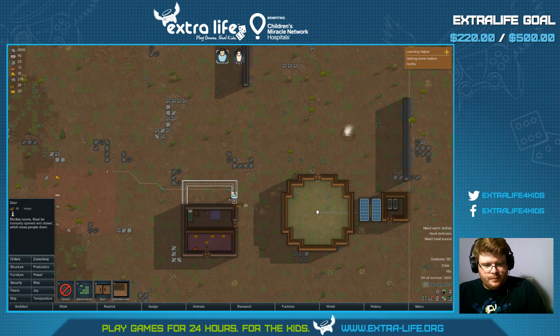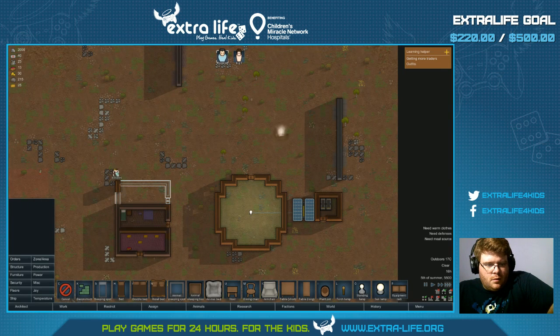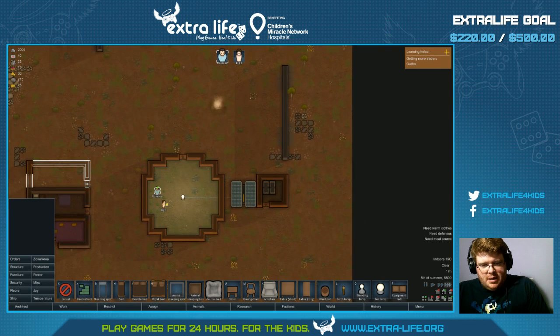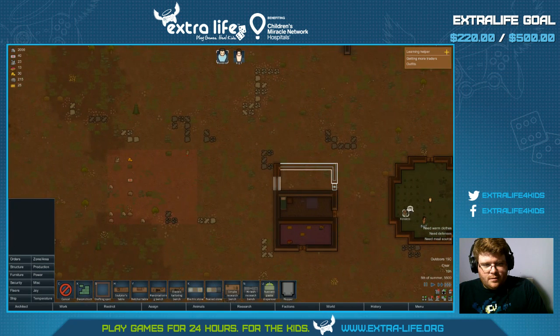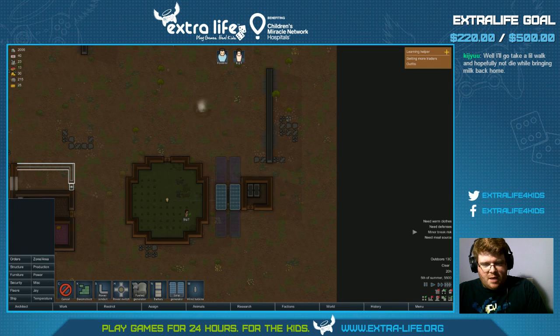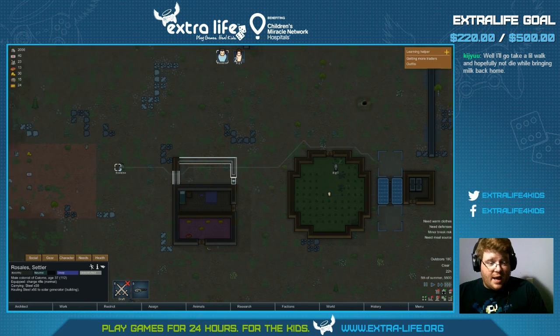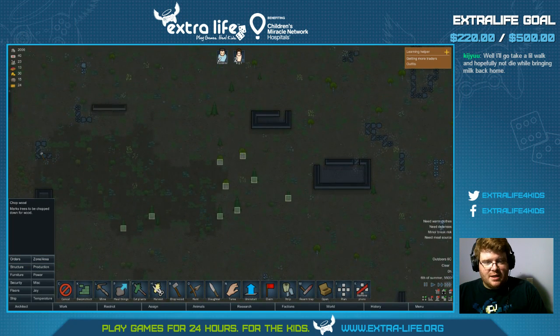Good lord. I need more wood, I need more solar panels. Twenty-three hour solar — maybe. You probably need to at least — no, hey, come here, finish this! I have no wood. Big T's gonna be sleeping on the ground tonight. Kind of okay with that because Big T seems like kind of a liability.